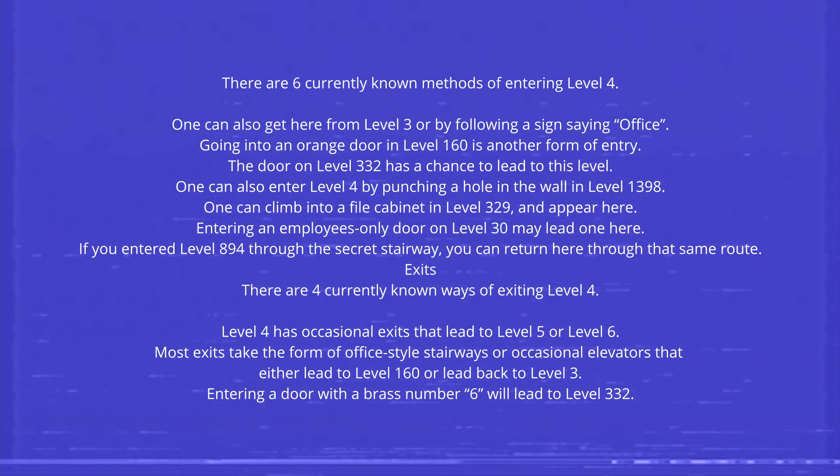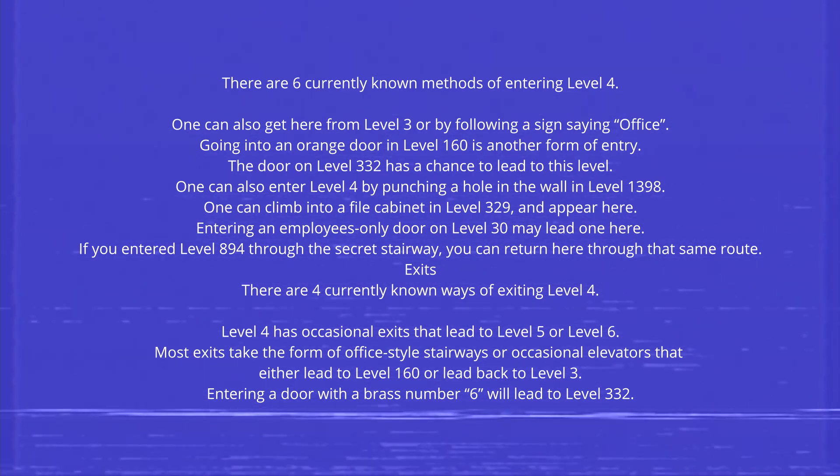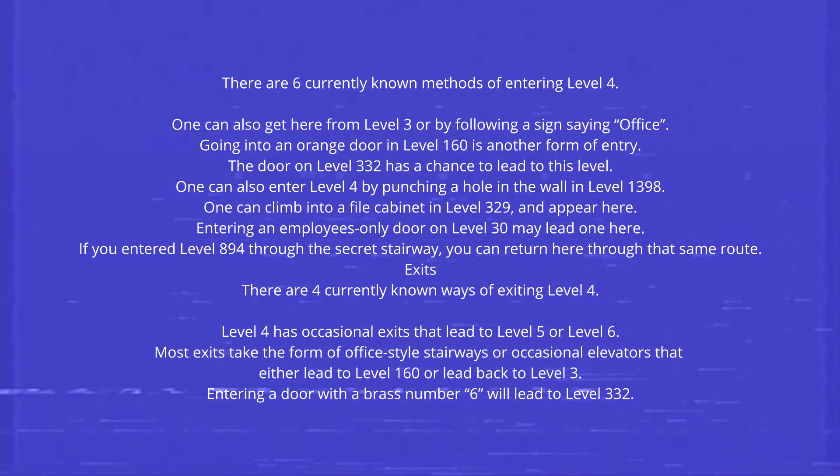There are 6 currently known methods of entering Level 4. One can get here from Level 3, or by following a sign saying 'office.'